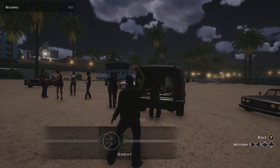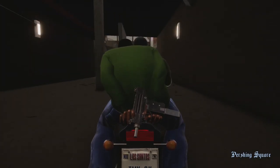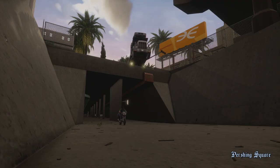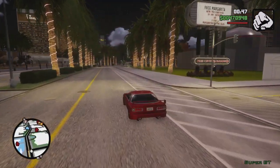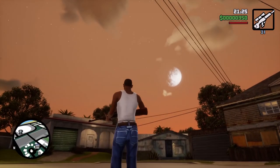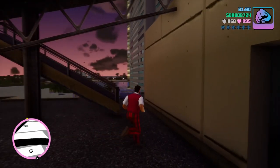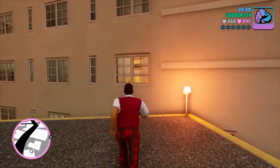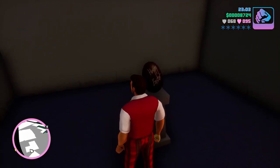Despite the bugs and issues present in the Grand Theft Auto Trilogy Definitive Edition, there's no doubt there are some valuable quality of life improvements to these classic games. And nothing quite beats riding down an enhanced version of the strip in Las Venturas, or checking out some of our favourite GTA easter eggs. For more on the Definitive Edition, make sure to watch our video on the 9 classic easter eggs revisited, and if there's anything else that's been changed or removed, let us know in the comments below.